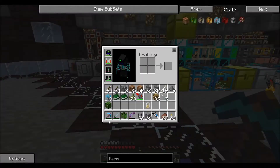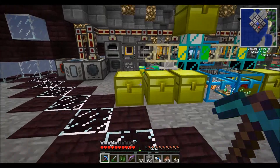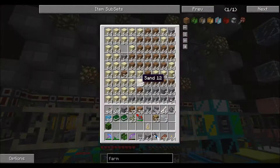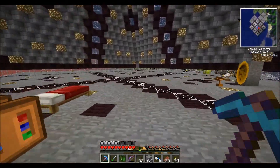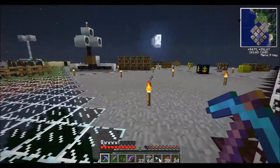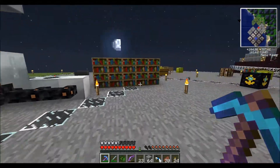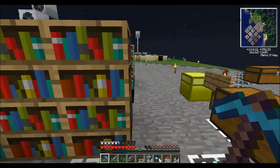I managed to combine my fortune pick and my efficiency into one — had to get them both down to little nubs, and then it still took like 56 levels. But we're going to need seeds. Do I have any seeds in this box? Didn't think so. So we're going to get four stacks of dirt — that should be enough to get started. And I'm just going to cannibalize some stuff from my other farm because I'm not using it at the moment. I think I keep seeds in here — stacks, that should be more than enough to get started.